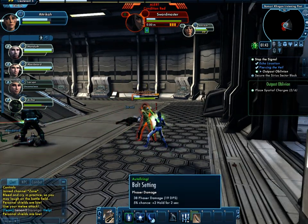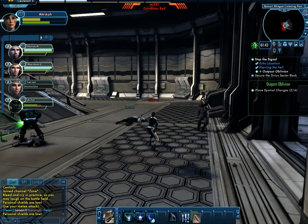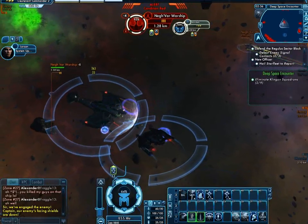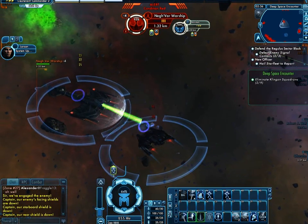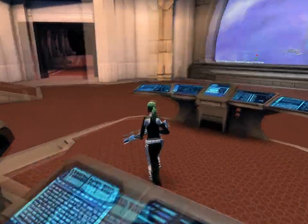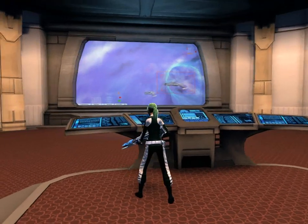When you're on the ground, there's also something called your personal shield. As you can see at the top, it's either blue or yellow depending on its condition, and it automatically replenishes itself. Just like your hull integrity of your ship, which is always repairing as long as the shields are up. You also have a customizable bridge, which is pretty cool.